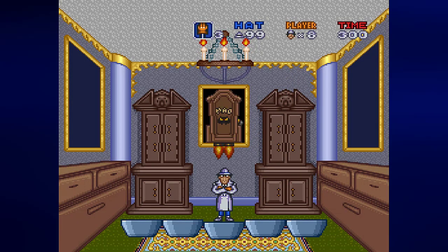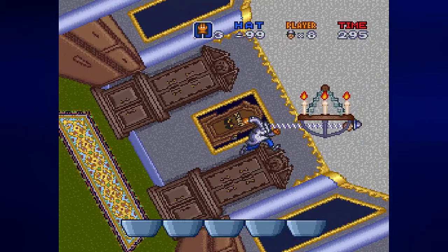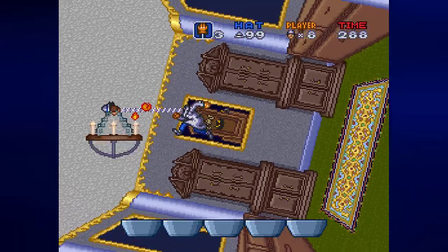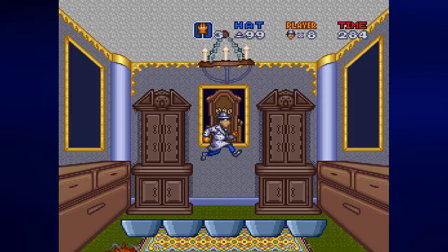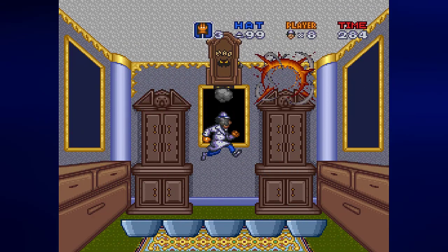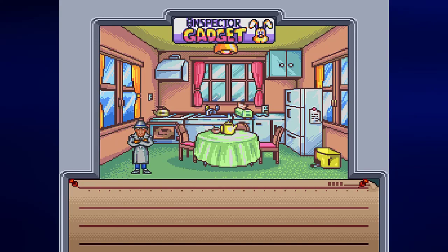Dr. Claw shows up and lights the candles on the chandelier. You need to avoid the mad agents that fall out of the ceiling as you keep attacking the chandelier. You also want to avoid the flames that fly out from the candles. As you keep punching the chandelier, the candles will go out one by one. Once you extinguish all the candles, it won't be long until you destroy the chandelier boss and complete the first stage.